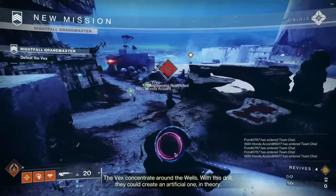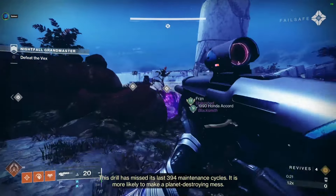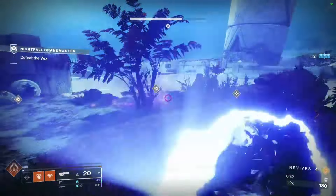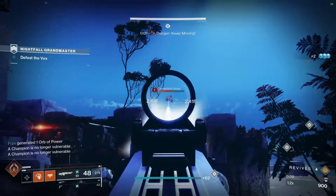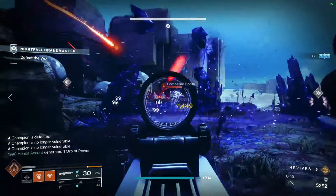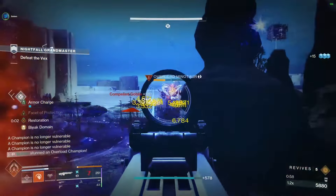The strike is completely different from what it was previously — goes through a similar area but a lot of the objectives and enemies you have to kill are different. At the start there'll be three overload champions we need to kill, plus a couple of harpies up on the cliff. Be careful of those harpies as they like to laze you. Remember it is void burn as well, so it's actually good to take them out. Once all three overloads are dead, the harpies up there do despawn, but I like to take them out first anyway.